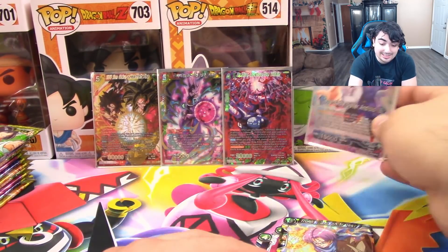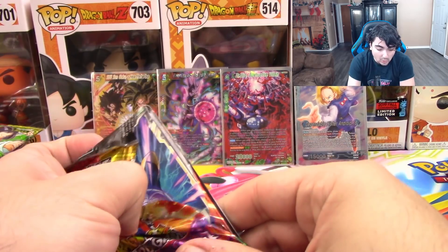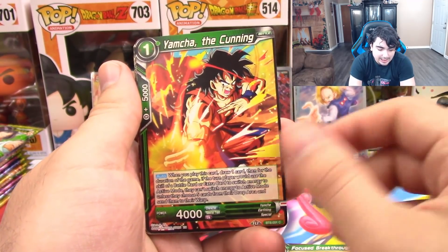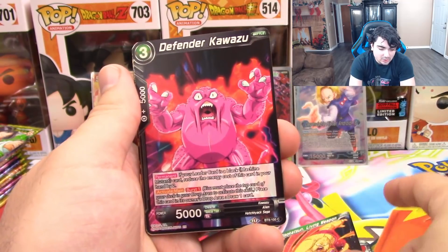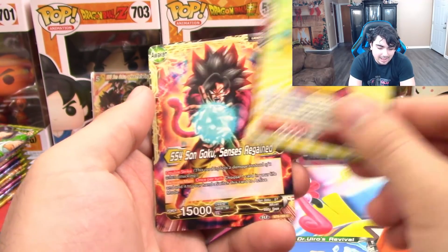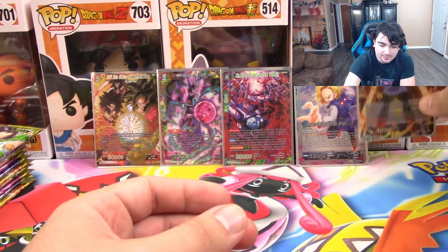Reverses are pretty rare, especially leaders. Next pack — so we have Super Galick Gun, Videl, Focus Breakthrough, Yamcha, Dr. Leichi, Bingo Tournament Grand Prize, Miso Katsune, Defender Kawazuru, Dr. Urio's Revival, Pilaf, Super Saiyan 4 Goku Leader, and Android 18 Speedy Substitution. Very fitting of a card to go with our Reverse Leader.